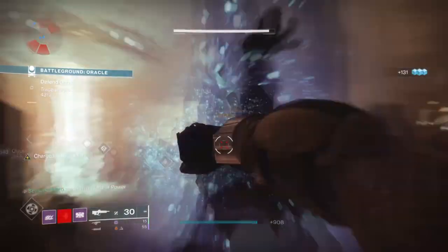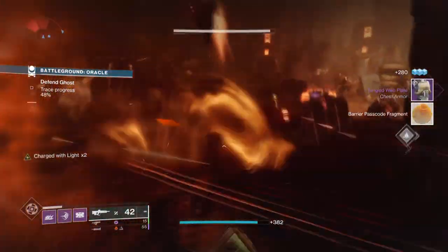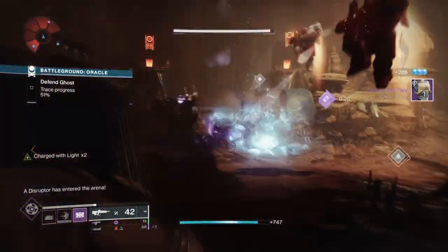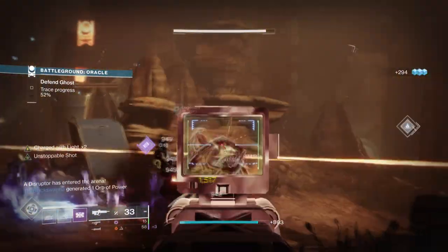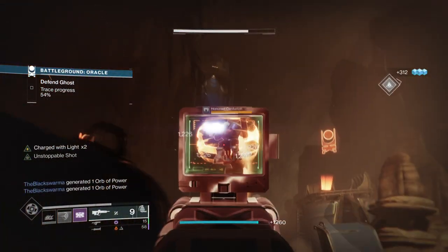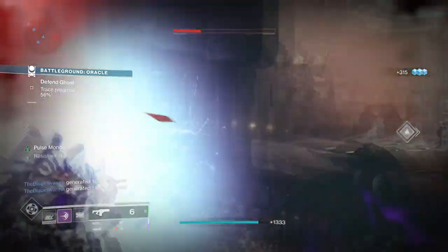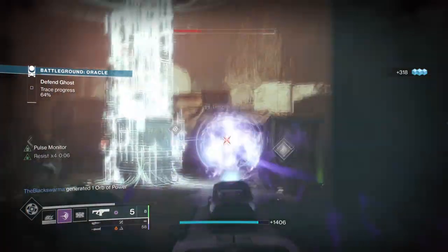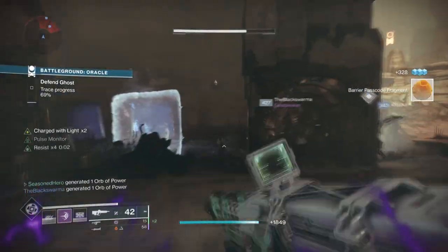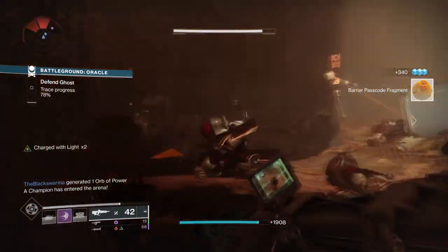In case such an ability comes true, this build could see effective use in endgame content as well — we can use it to build super up quickly and then produce tons of orbs for allies so they can benefit too. It would be similar to Ursa Furiosa before it was adjusted to where you could produce orbs via blocking in near-infinite fashion, which is still possible. Everything else protection-wise would be covered via the mods available, and weapons can be easily adapted depending on the champion type you face.